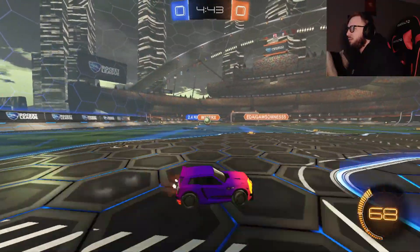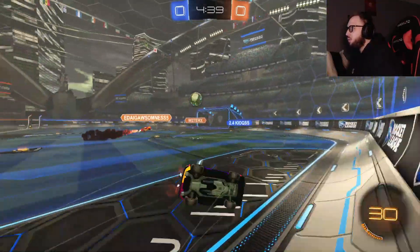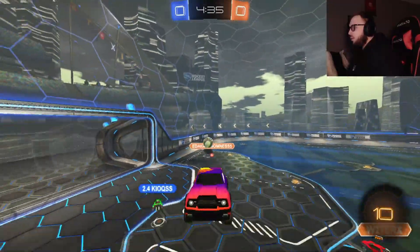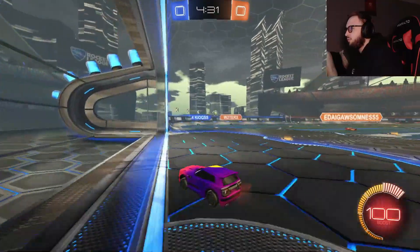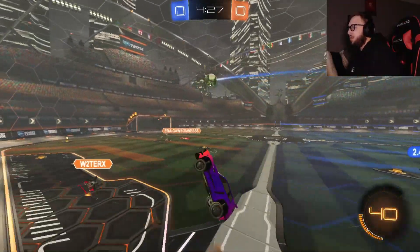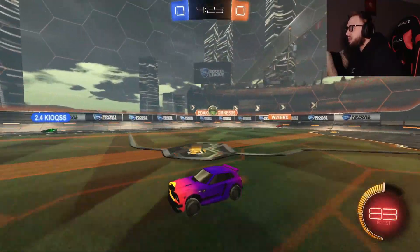Hop out, we're going to get beat to that so we'll play patient. Go ahead and challenge that one so they can't do anything with it. Teammate — good save. I missed the ball but I threw them off enough, we can go ahead and grab this boost and be in a position to play off our teammate. Bang that downfield, make it awkward. Steal their boost, let teammate come through.